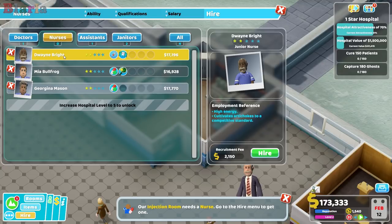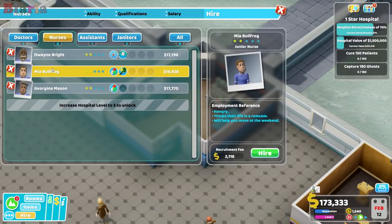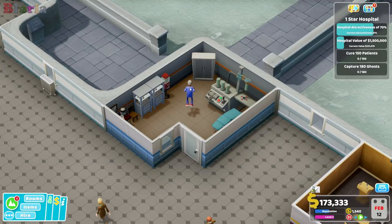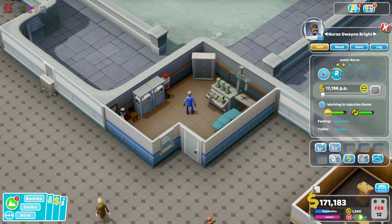Cultivates artichokes to a competitive standard. Really? Likes to argue - that's not great. Gets a little bit hangry. To have pharmacy skills and diagnosis is a little bit weird, but look - Dwight here has the injection administration skill. So we're going to pop Dwight into here and we will specialise him in this department.